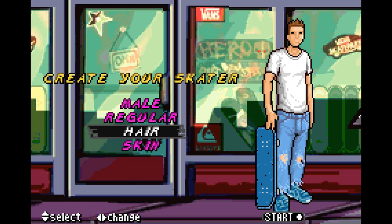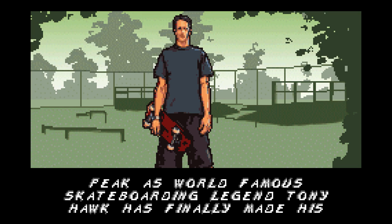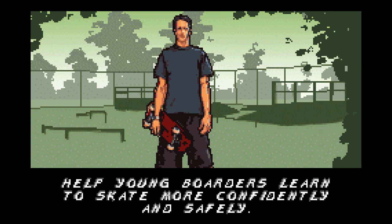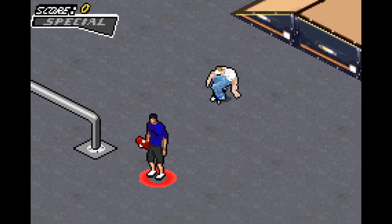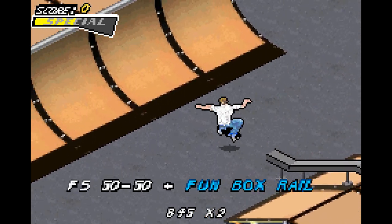I'm going to choose my character here. You can only choose their skin or whatever. And we start off in Coho's, which I believe this game is the only time we ever see this area called Coho's. Coho's is just a tutorial area — it's like a small box, a few little bits here and there, and it just acts as a tutorial with Tony here.